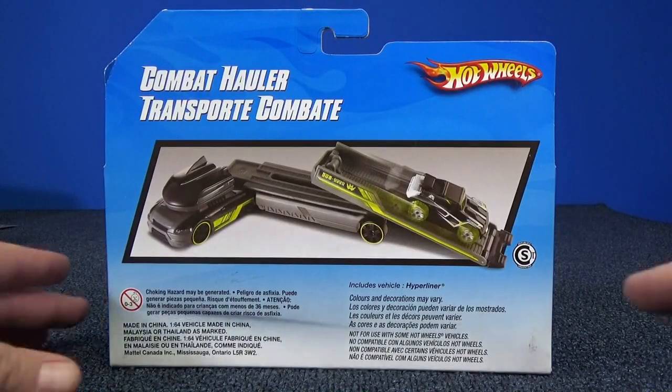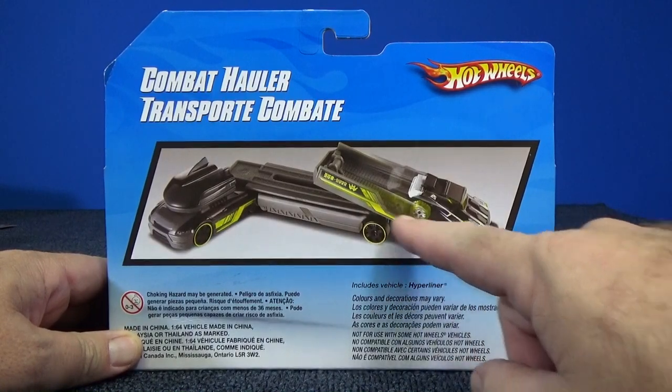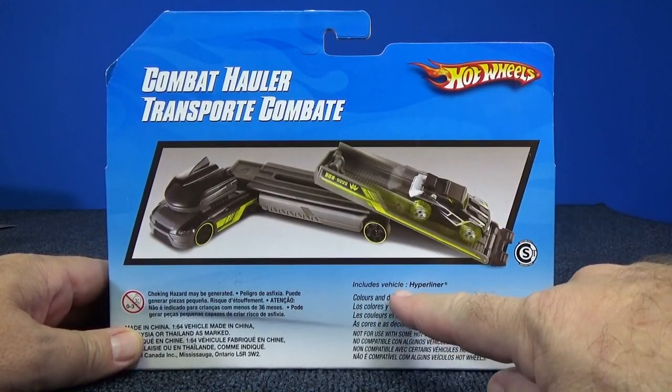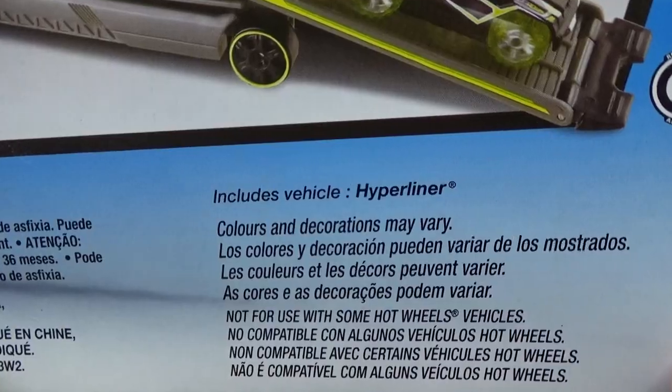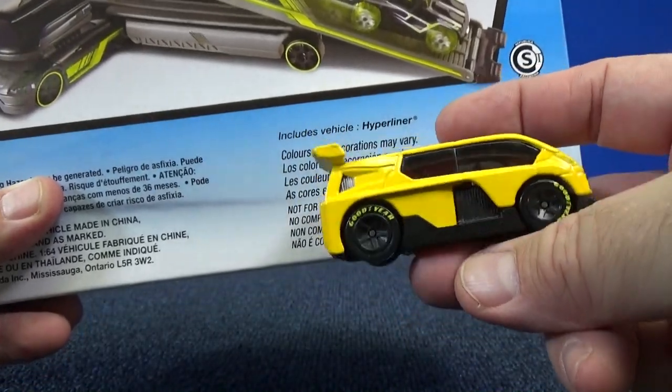Let's check out the back of the package. You can see that the truck has articulation — the flatbed rolls out and we'll be able to unload our vehicles. Check it out! It says it includes Hyperliner. Hyperliner? That's not a Hyperliner.